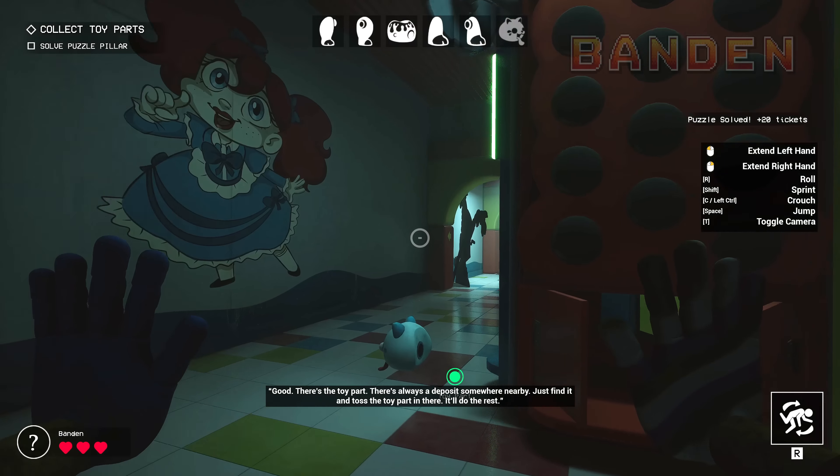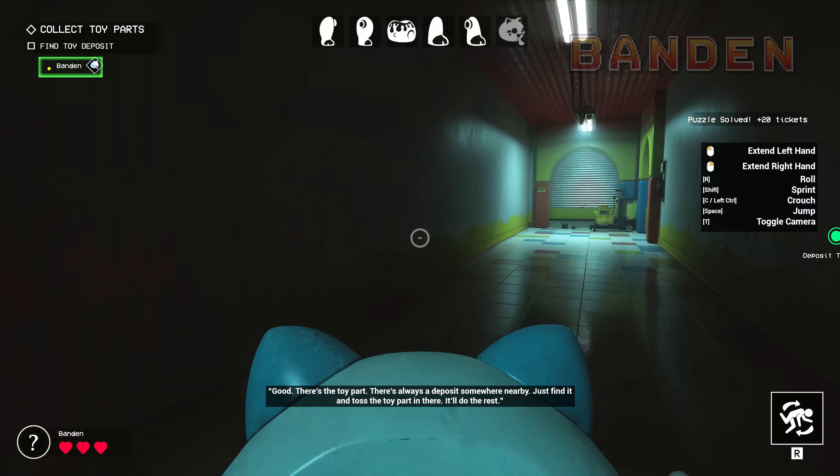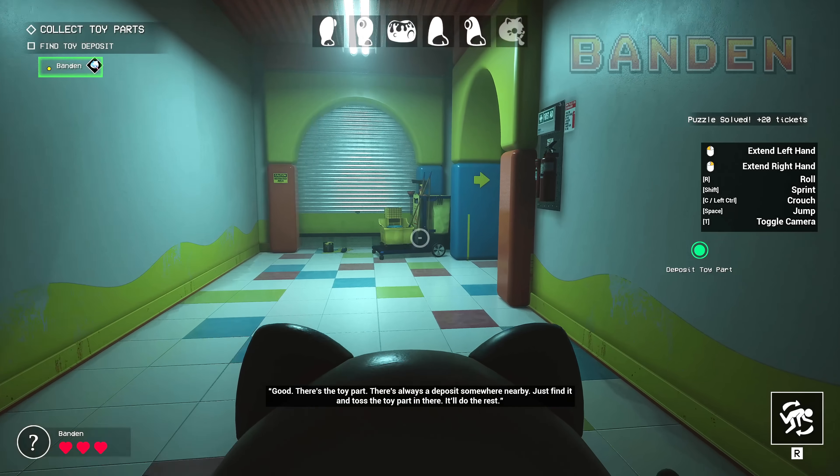Good. There's the toy part. There's always a deposit somewhere nearby. Just find it and toss the toy part in there. It'll do the rest.